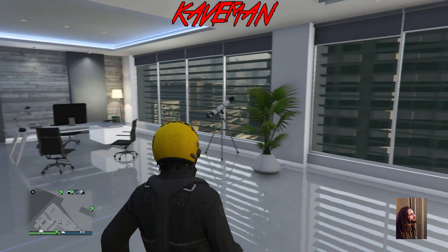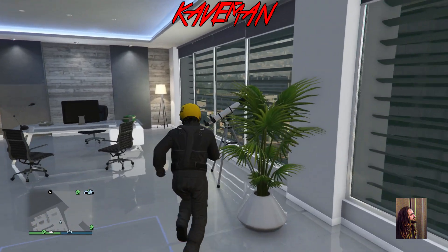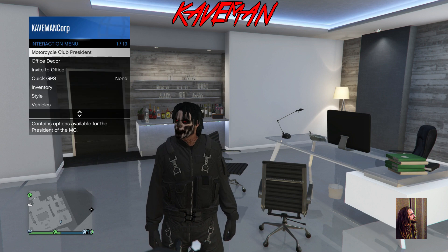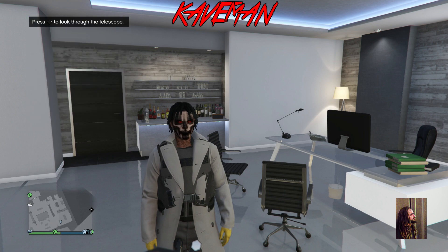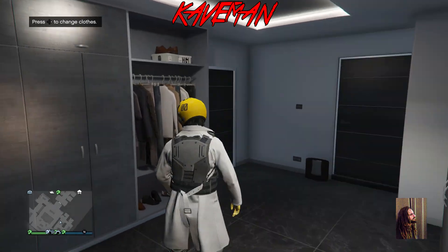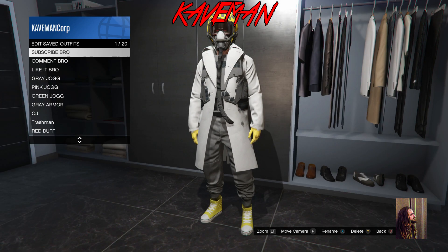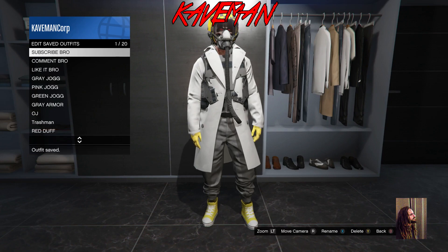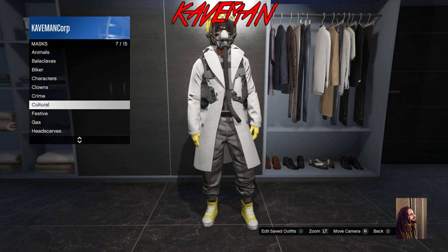Now we're going to do the telescope glitch. Run over to the telescope, and as soon as you're next to it, hit right on the D-pad and nudge the left analog stick just a little to the left real fast — you'll glitch out. Open your interaction menu, go into Styles, and pick the outfit we had on before. That glitches the helmet onto the outfit. Go into your closet and save over that outfit slot — when you save, the hose and everything comes together.